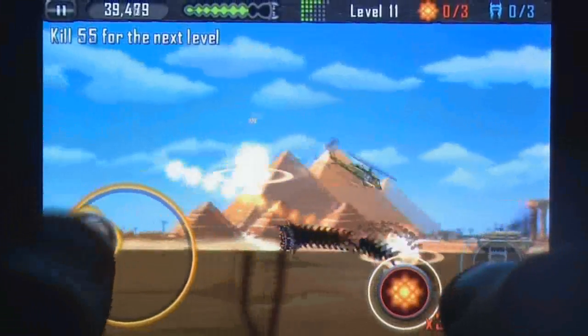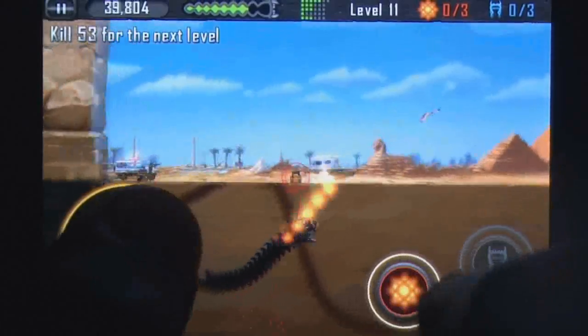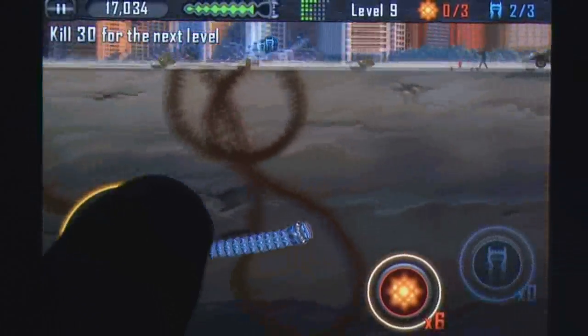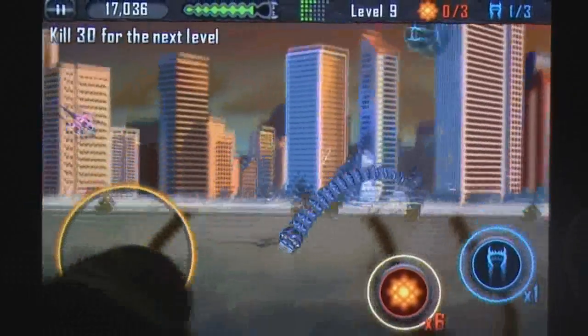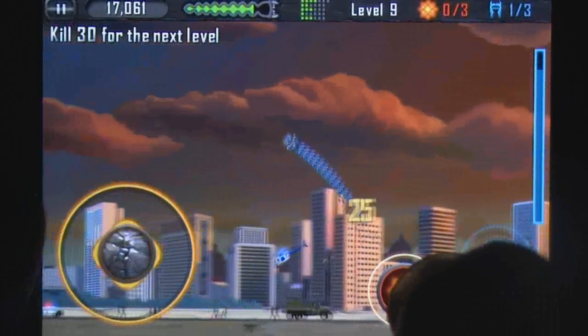Players can control their unholy beast with an analogue stick that provides a surprising amount of fidelity depending on how far you drag out the stick. Your aim is to consume or otherwise destroy the humans and their vehicles as they travel above you, levelling up and evolving as you complete the tasks set for you.